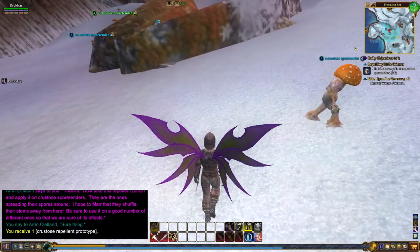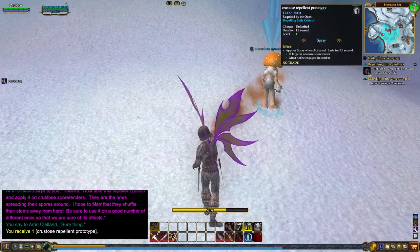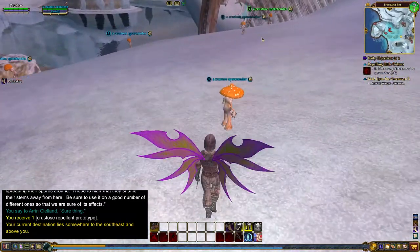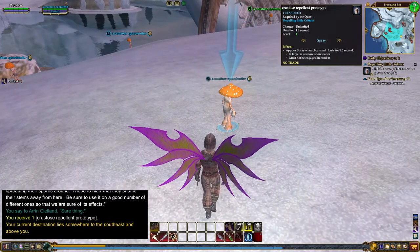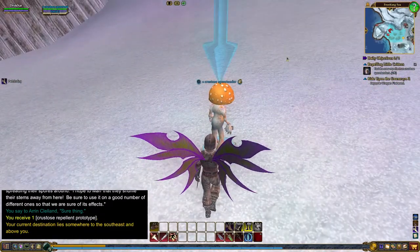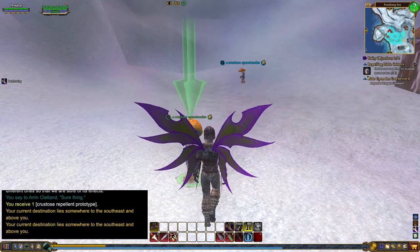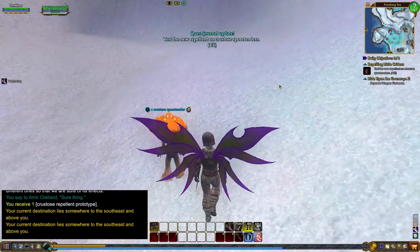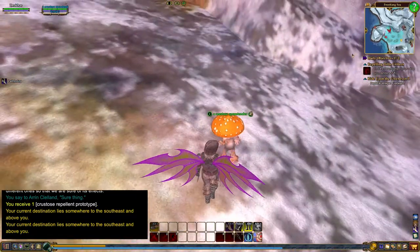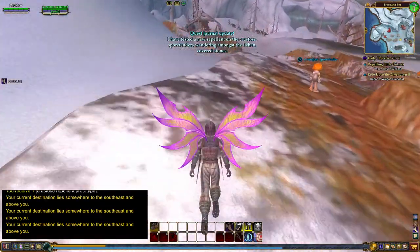These enemies have something next to their name, so we're going to use the repellent on them. He took off running like a bat out of hell! We need to do this to six of them. Here's three, and four. There's another one — five. And all we need is one more. Here's one — boom, six. Return, head back.